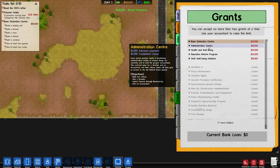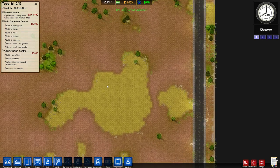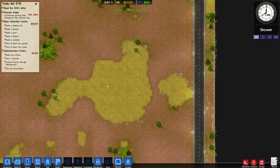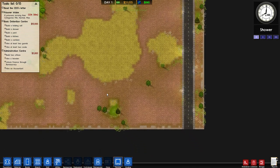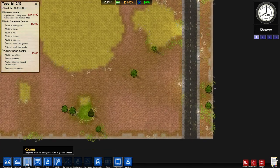Yes, I would like basic detention and administration - fantastic. So hold and sell, shower, yard, kitchen, canteen. Okay, well that's not bad. Let's start at the bottom. I've never done this actually - I was looking through my videos and I've never actually moved the delivery and the garbage from the middle. Well, it's not even the middle, but anyway, let's carry on.